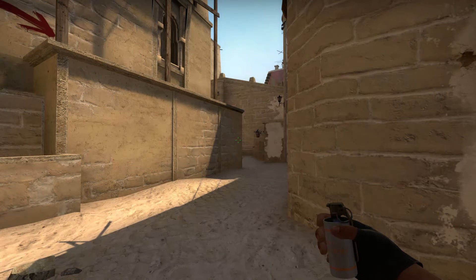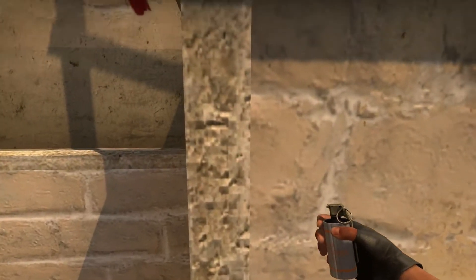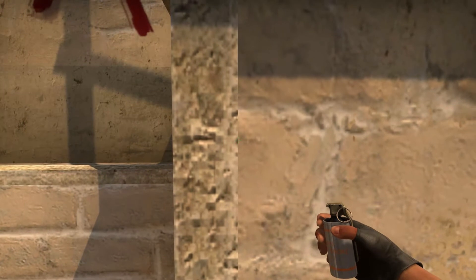We got the first smoke for CT, and the next one is for stairs. For stairs there are two possible smokes you can throw — I'll show you both so you can choose which one you prefer. The first one would be from this little step right here, so you just jump on it and aim at this little corner right here.